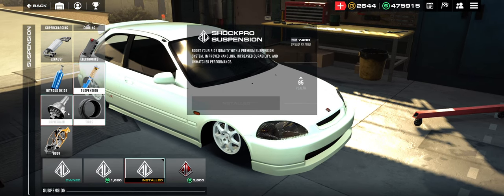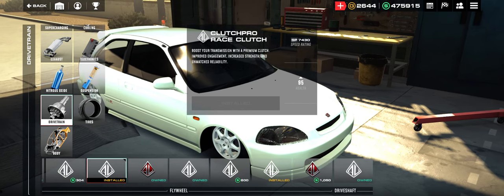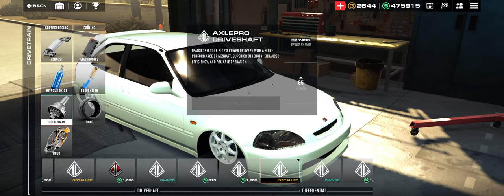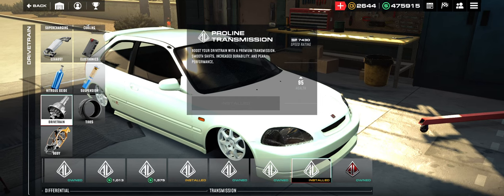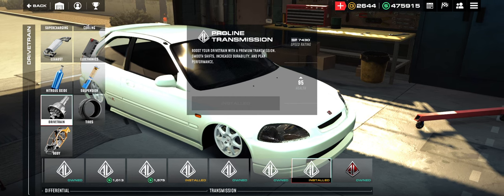You want the Shock Pro suspension. For the drivetrain, you want to go Clutch Pro Flywheel, and the Axle Pro Drive Shaft, and the Meek and Spool Differential. This is where some of the changes and updates from the community's testing come into play — you want the Pro Line transmission because it removes the most weight.